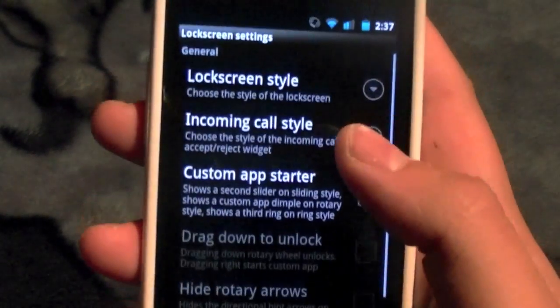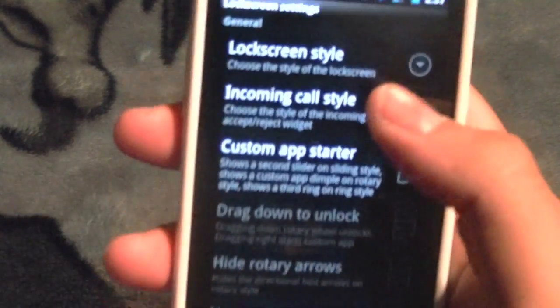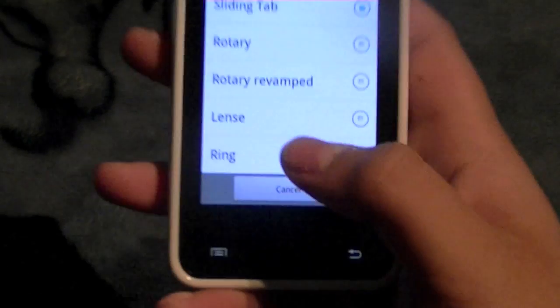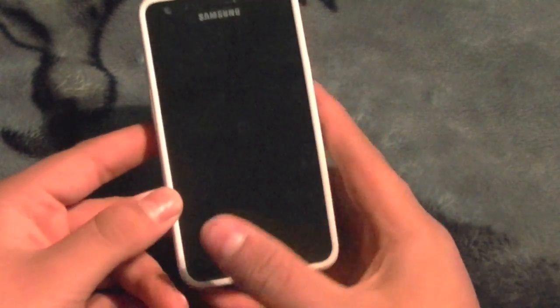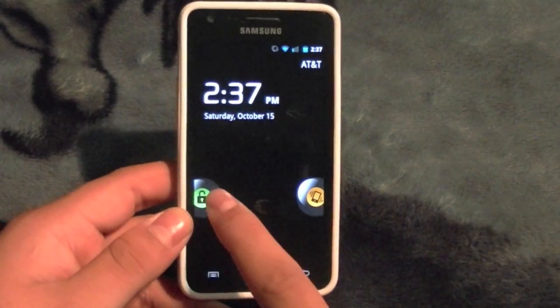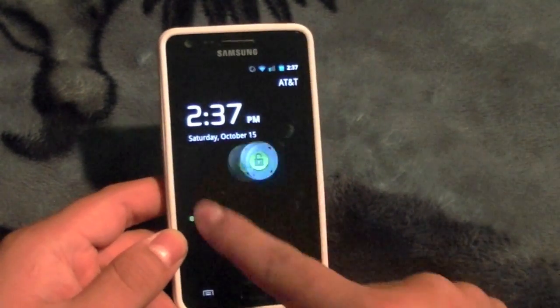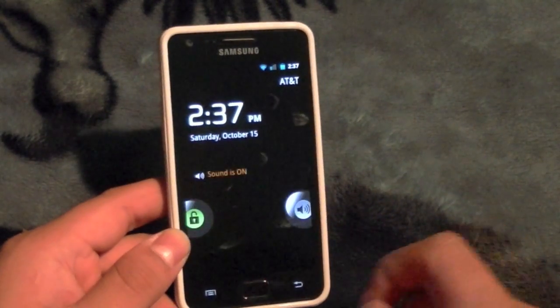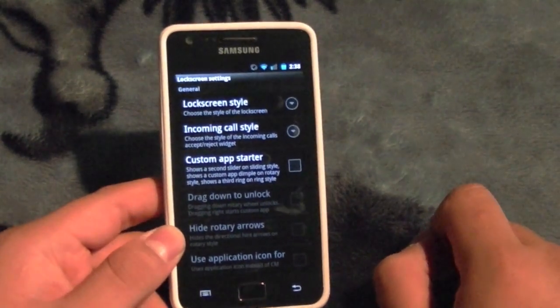Like lock screen style options. There's a new one in CyanogenMod 7.1 — the ring. It's kind of cool. I just like having the stock Android tradition, but you get this little ring and you can just drag it around — a little like WebOS. You can change your volume through it or drop it wherever, and you are unlocked.